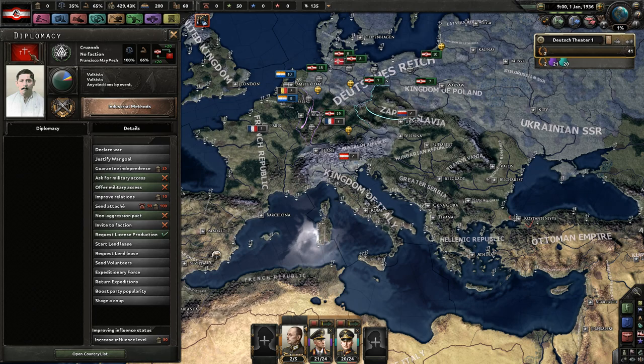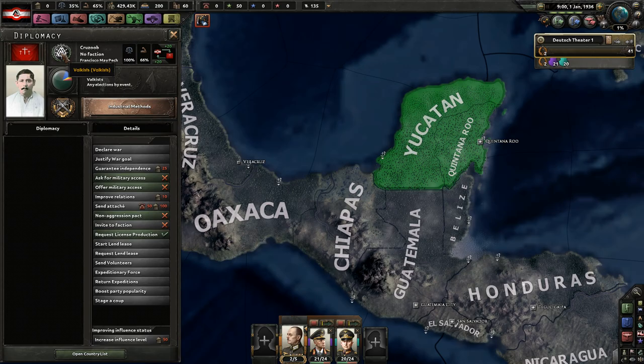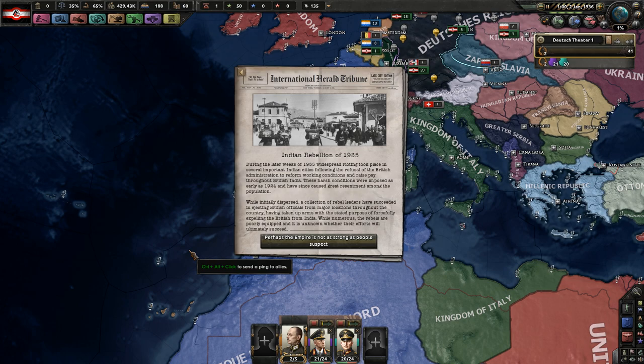There's a country down in southern Mexico — you actually support the ideal ideology, so you should maybe want to join our faction at some point. One nice thing about this too — if we have to invade the United States, we have a nice jumping-off point with this guy. The Indian Revolt of 1935 is also an interesting situation.